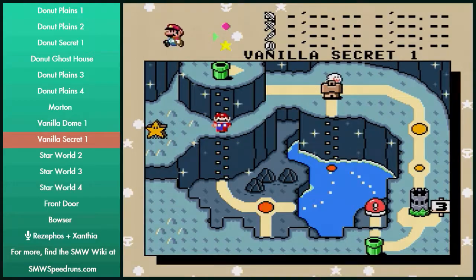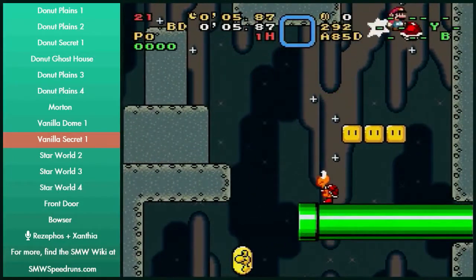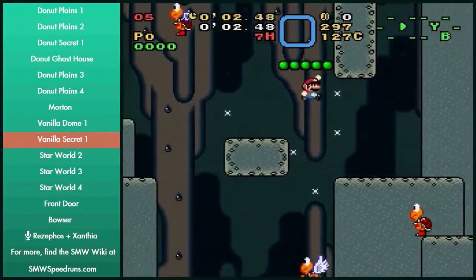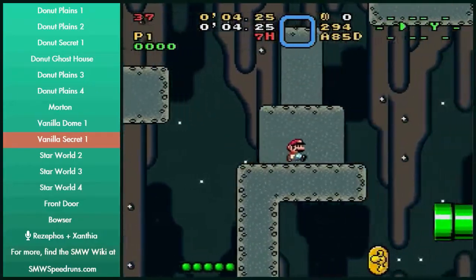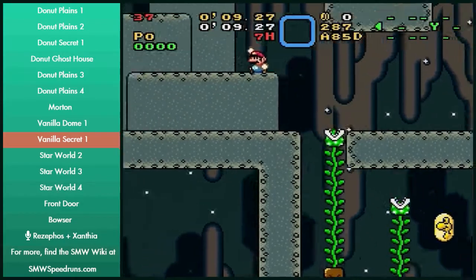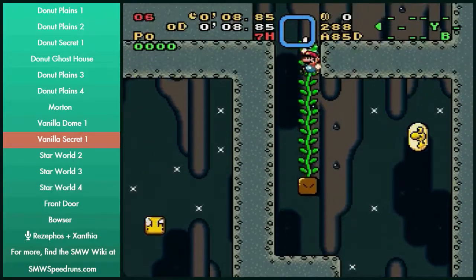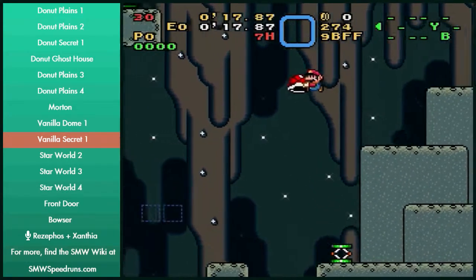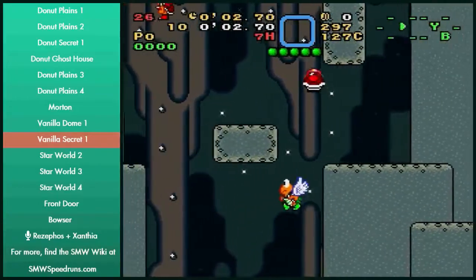Vanilla Secret 1 is also fairly easy if you do the easier strats. There are faster strats — two options for climbing up. You can shell jump up here, or you can skip the Koopa and bounce off the guy and just do the vine — it's almost the same spin, you might lose like a minigame second or so. There are two strats here: one is just dropping the spring under Mario's feet, which Rezi just did, and there's another one where you bounce on the green bean block and pick up the spring. There are more than two strats that I have to go over here — I've got a bunch of ending strats. You've got so many options.